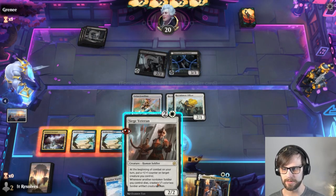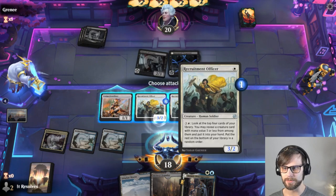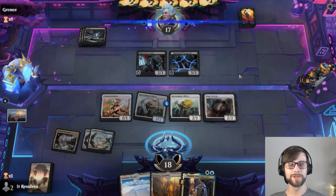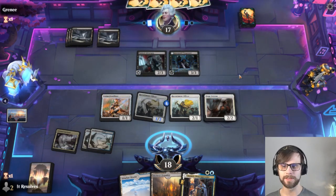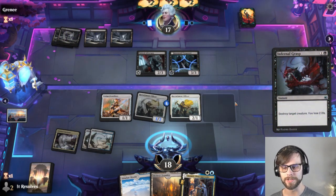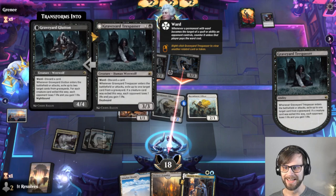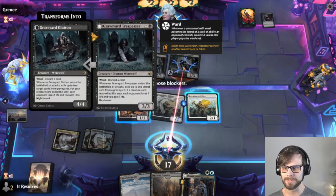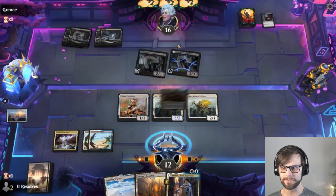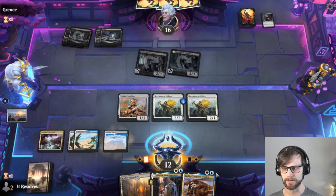Let's go ahead and set up a Siege Veteran. Anytime one of our soldiers dies, we actually get a 1/1 token in response. This sets up an ability where we basically aren't going to be losing board presence as often. Obviously they're going to go ahead and just kill that as quickly as possible, which makes a lot of sense. The question becomes: do we want to double block and try and kill this? I don't think so. I don't love this thing attacking, but I think we are just going to go for the bigger plays.